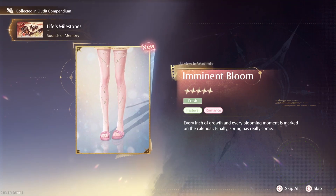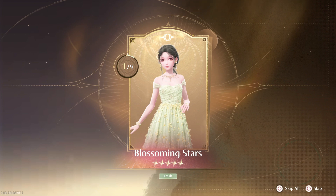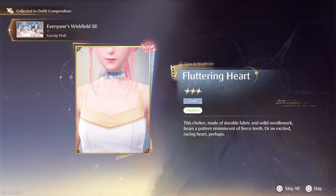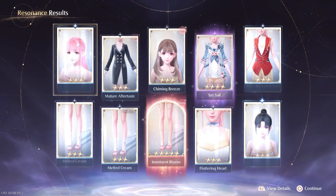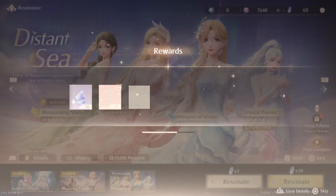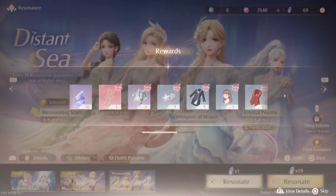Oh, I think that's a five-star — yeah, that's a five-star part. So we've got one out of nine, which means we need eight more to complete the outfit set. Of course, you need eight more different items from that set — you can't just get the same items. You have to get every item separately. That was a pretty lucky pull in my opinion. I'm not too sure what the rates are in this game, but pretty good so far.